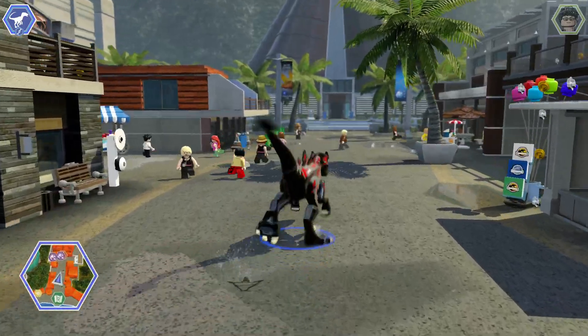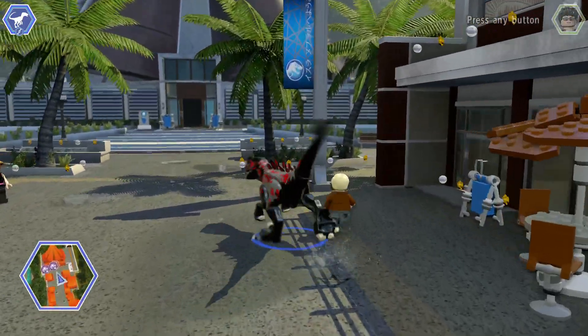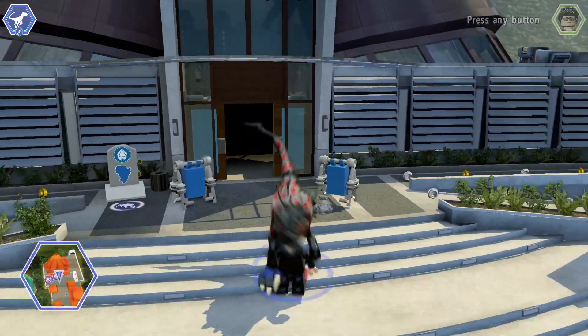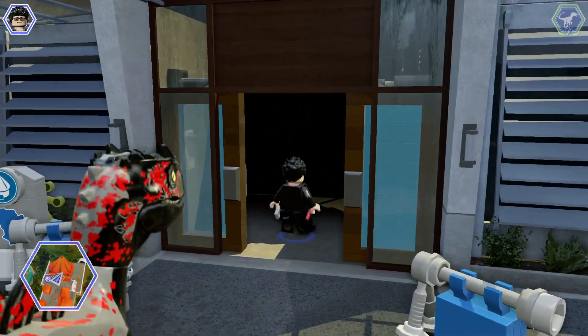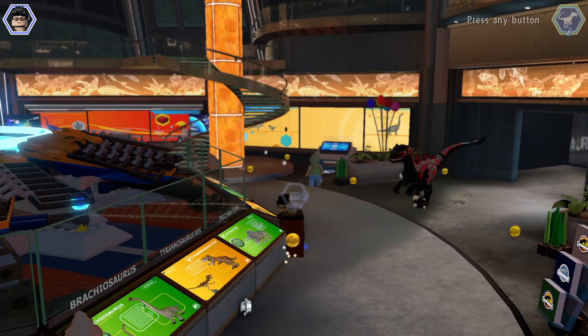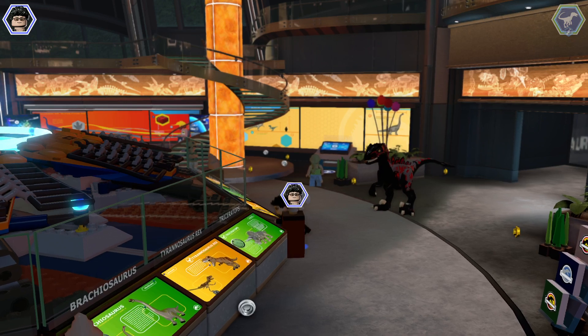If you want to do one of those time races where you have to get through that little circle thing in a certain amount of time, then maybe you should just do compi mode and then turn into like a baby triceratops or a pachycephalosaurus and charge, because that makes you really really quick. Although there is one race where no matter what I did, I just couldn't do it.